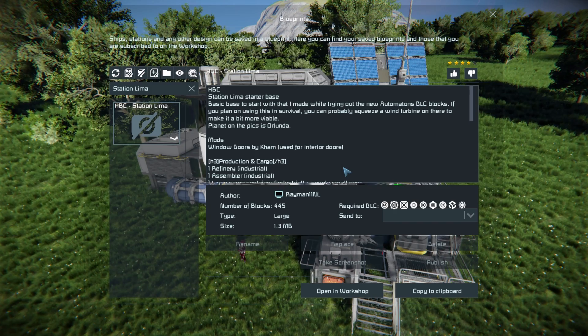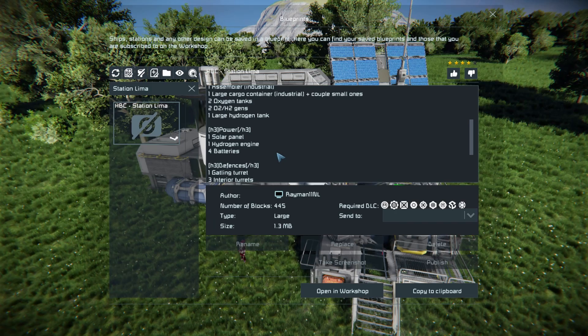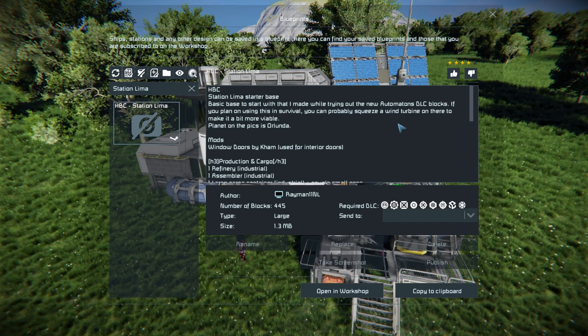So the HBC Lemur Station is 445 large blocks, using pretty much all the DLC packs. It does feature one mod, which is the Winnow Door mod, and I do hope they add it into the base game through a DLC pack later on, or even just to the base game altogether, because it is such a useful mod — while the doors take up so little room, they can double as a window. There's also a nice tidbit at the top here where it states that you might want to put a wind turbine on this just to have out at night, because of course the solar panels are your main form of power generation.